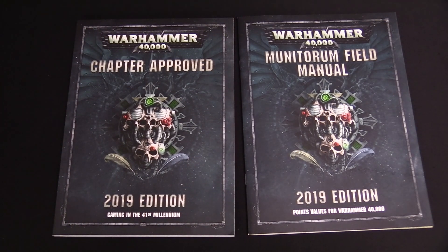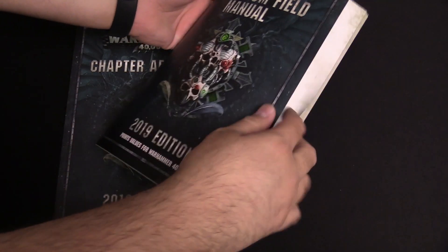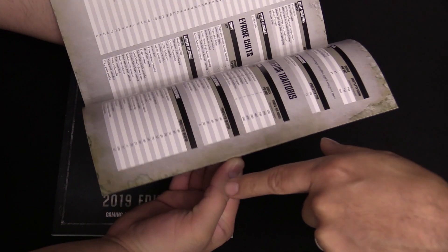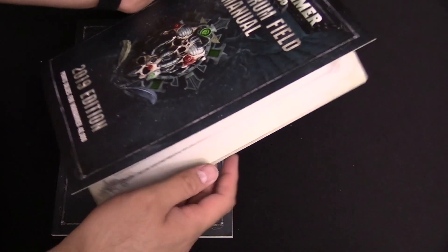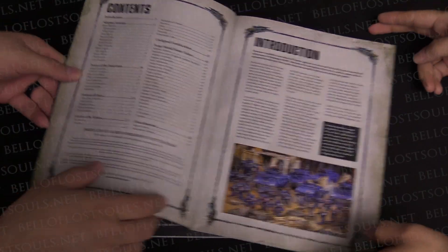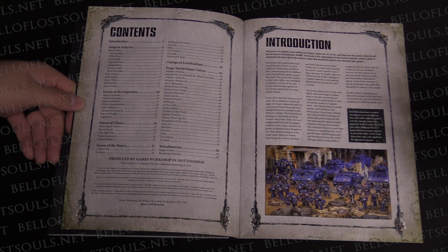They took the super good idea from the General's Handbook 2019 from Age of Sigmar and brought it over to 40k. We're not going to go through this book too much — it's all points, literally pages and pages. The page count is 56 pages, just points for everything in the game.